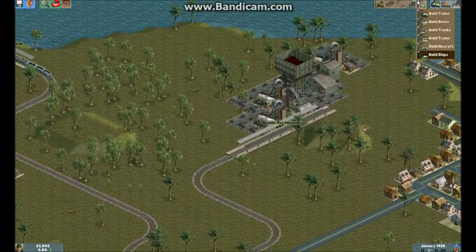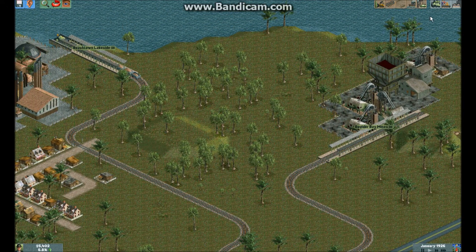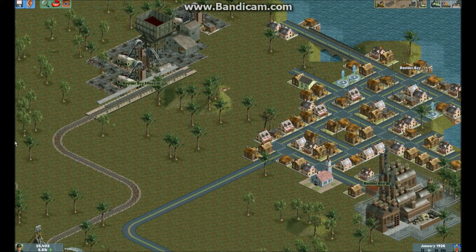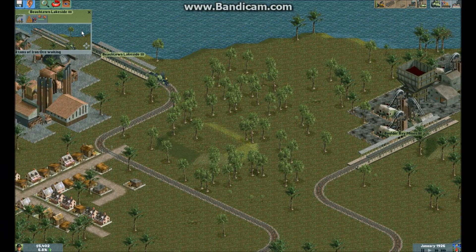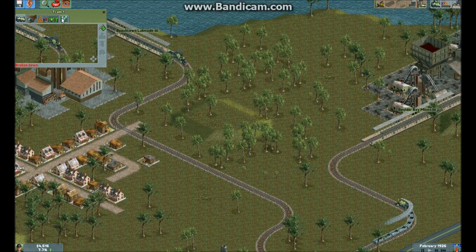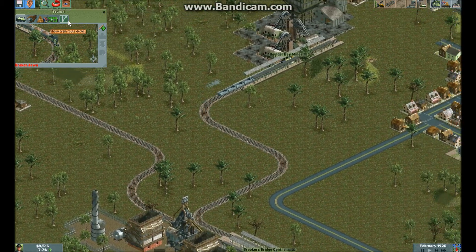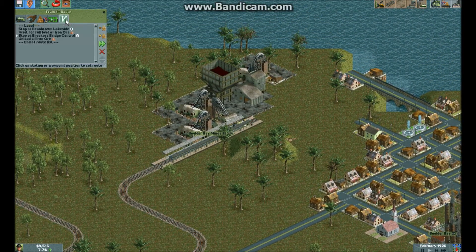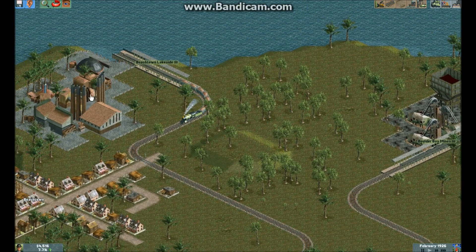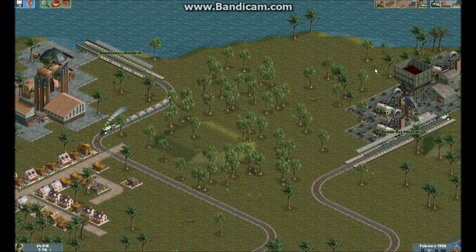I remember when I started playing this game originally, I didn't know that you had to make a route for the buses. So all they would be doing is going around in circles. So just keep that in mind when you click on a vehicle, there's this button that looks like a turn thing, it's for the route. You can set up a route, you can make it local or express. I just keep all these on local, I don't really know what the difference really is.